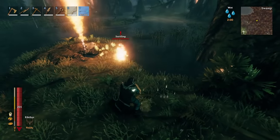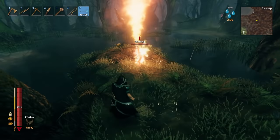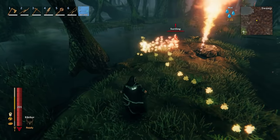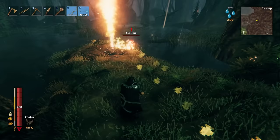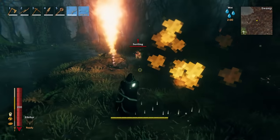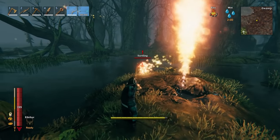And then we have the Surtlings — the fire creatures. They are immune to fire, poison, and spirit damage, but they are weak to frost and water. When it comes to attacking them, you can use piercing, slashing, or blunt. But if you have frost arrows, you can do a little extra damage to them — if you can hit them. They do move really quickly after they shoot their little fireballs.